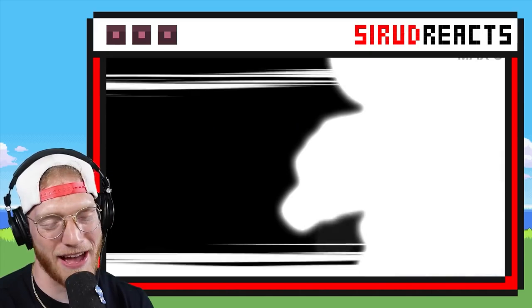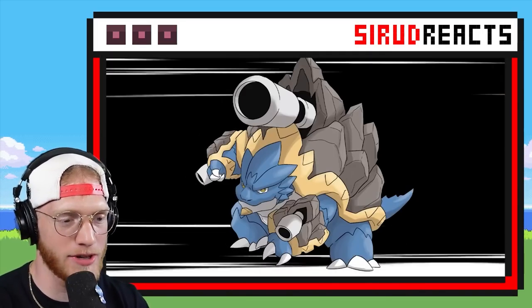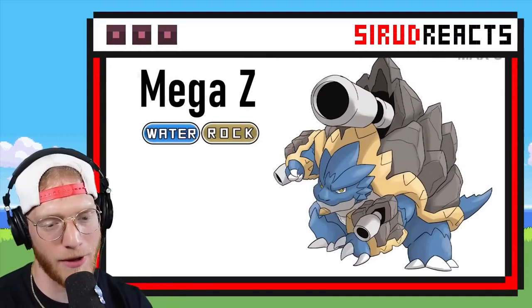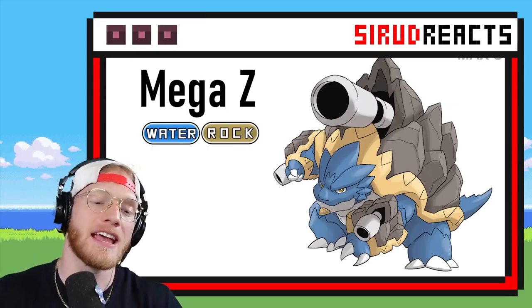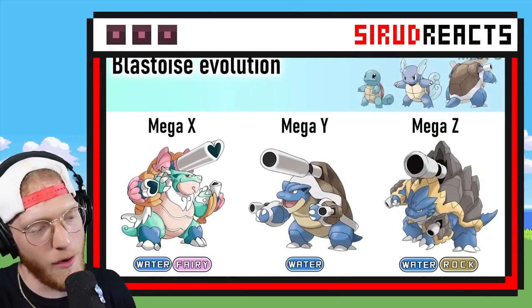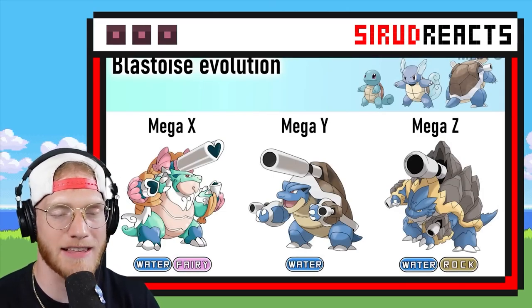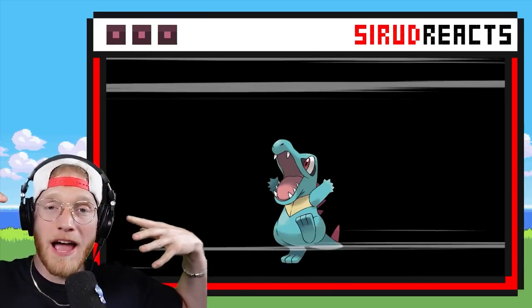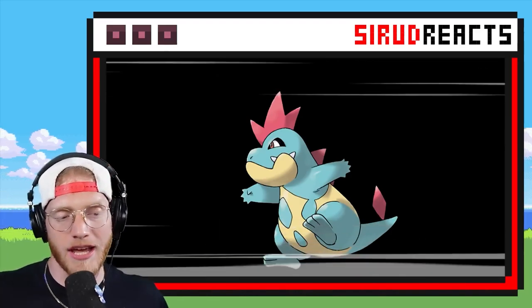This looks like what I was thinking about — he's got rocks as his shell. He's a boulder. That has to be Water and Rock type. Not the best typing ever, but still pretty epic. If you get a Shell Smash on that thing and give it Stone Edge, that thing would be gnarly. I definitely like the Mega Z the most. Comment down below which Mega Evolution is your favorite.